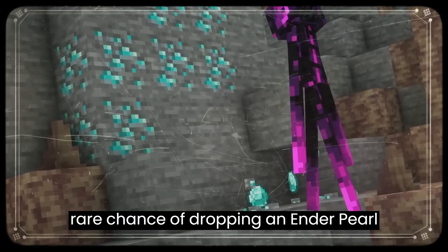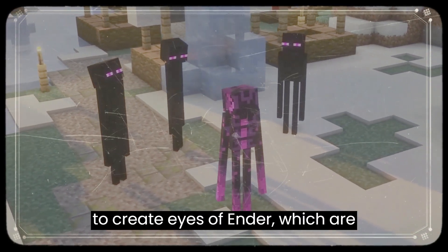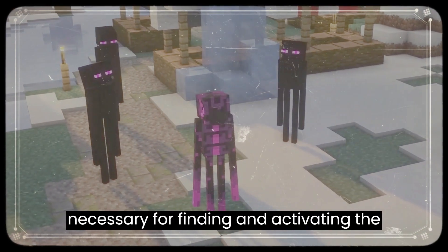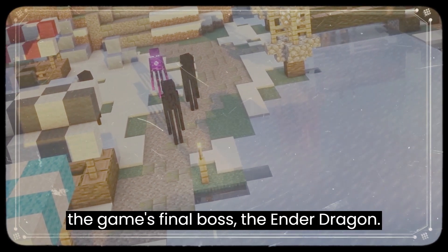Endermen also have a rare chance of dropping an Ender Pearl when defeated. These pearls can be used to create Eyes of Ender, which are necessary for finding and activating the End Portal, a structure that leads to the game's final boss, the Ender Dragon.